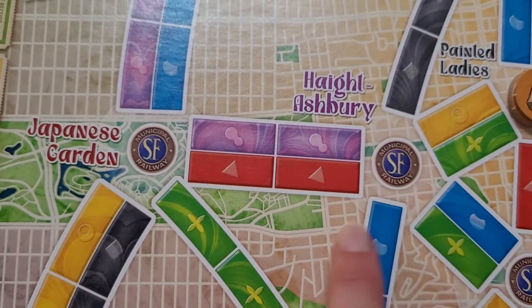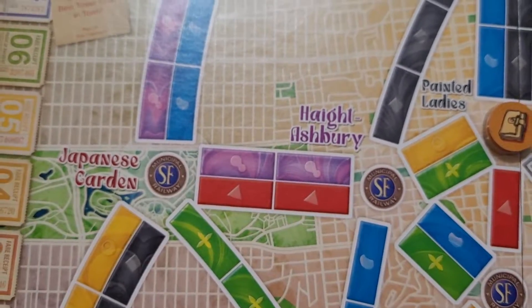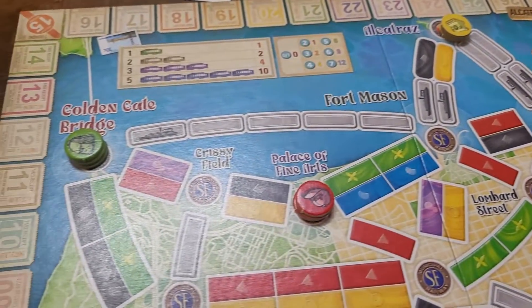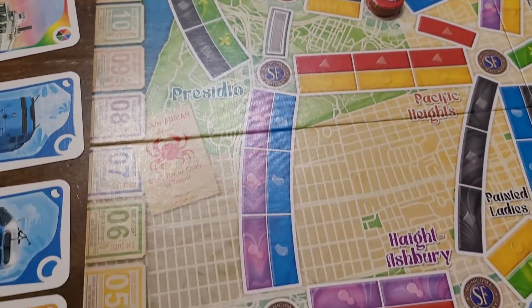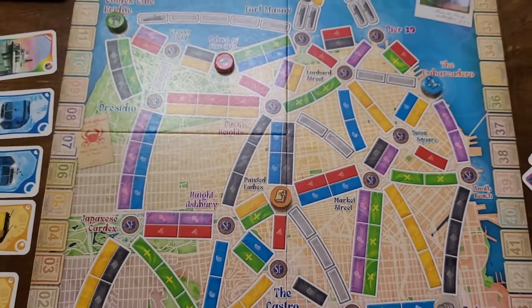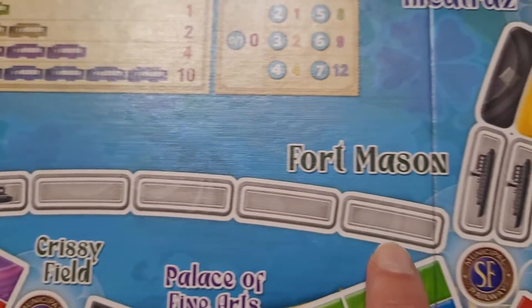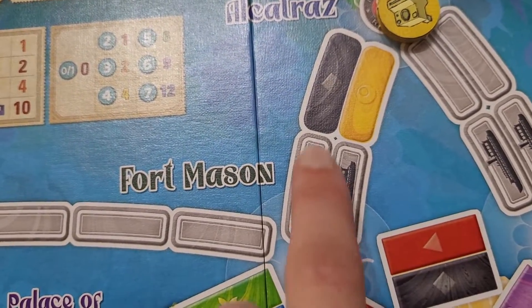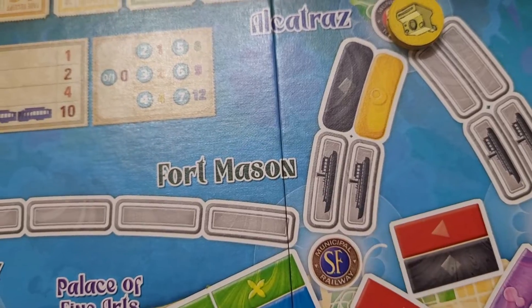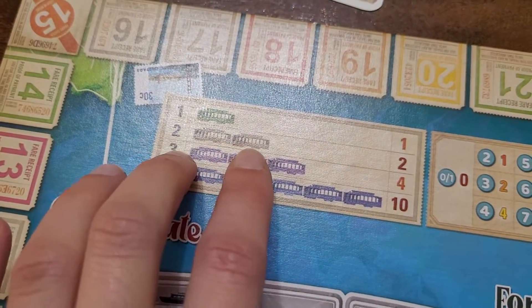Some routes are double routes, meaning that there are two tracks of the same length — a single player cannot control both routes. Grey routes can be claimed with any set of one colour, so they still need to be all the same, but it can be any colour. Fairy cards are wild and can replace one or more solid coloured cards to make up a set to claim a route. These routes on the map, however, require fairy cards and some other combination of coloured cards. Points are scored immediately for any routes that are claimed. You can refer to this table here on the board for how many points are scored per claimed route.